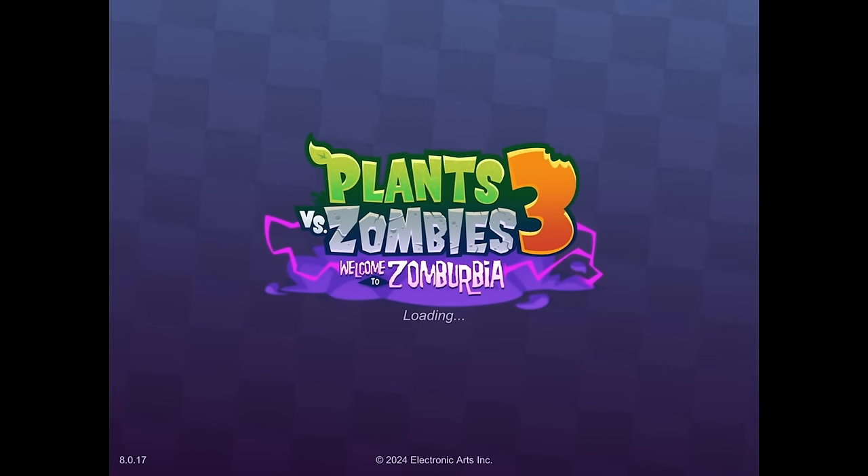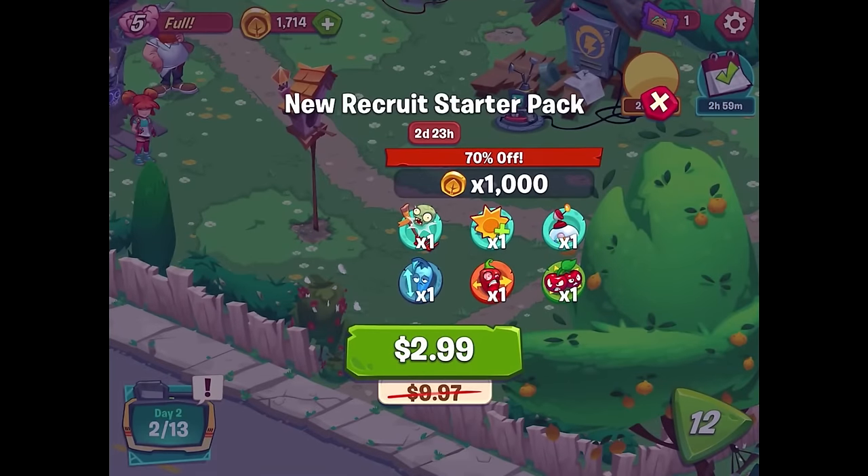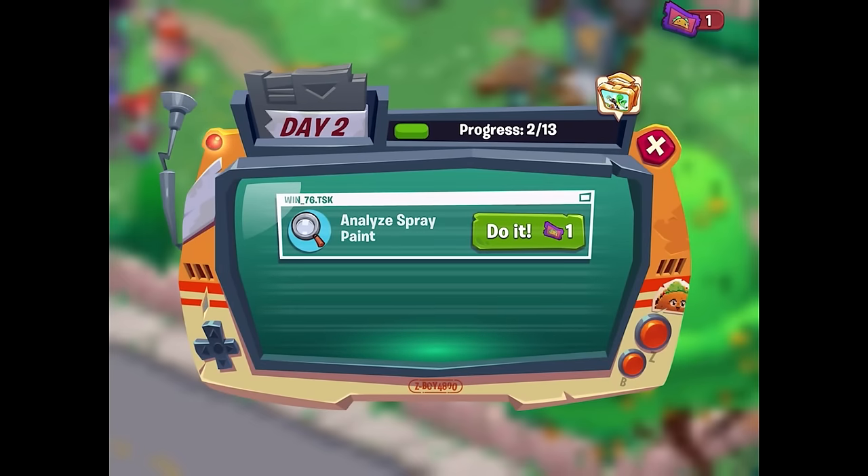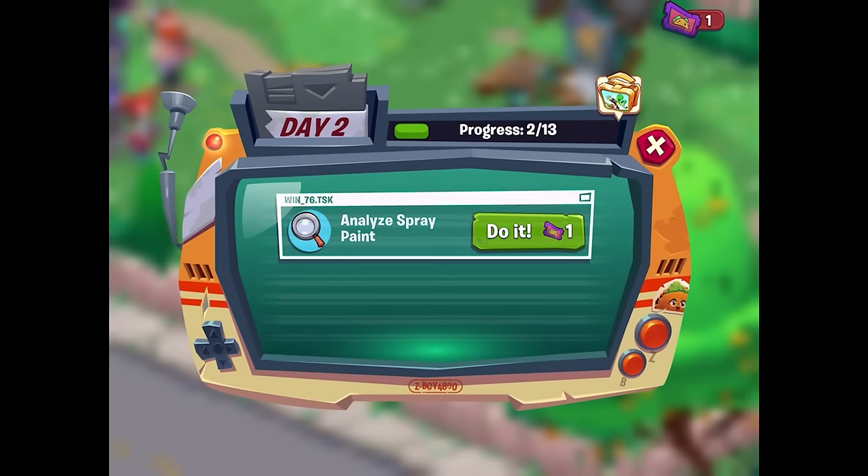Looks like some kind of chili pepper. There's a new recruit starter pack — for a thousand coins, wait, I'm misreading that — you actually GET a thousand coins with this starter pack. I might grab that by the end of today's episode. There's also a store spot here. I love the art — the baby peashooter and sunflower are so adorable. I want to use our one taco ticket to analyze the spray paint.